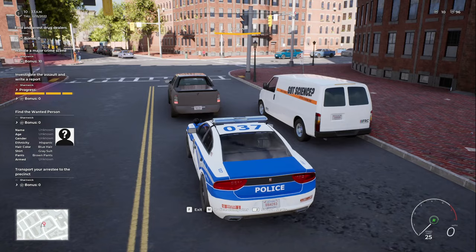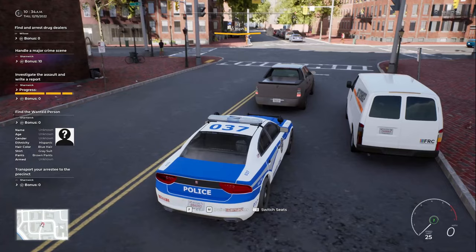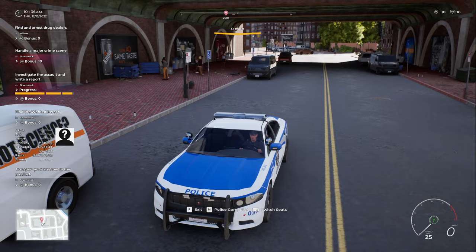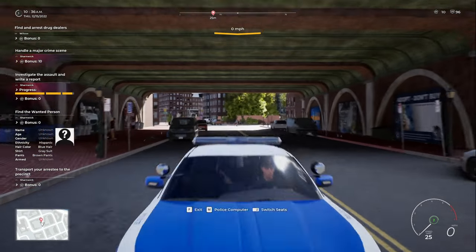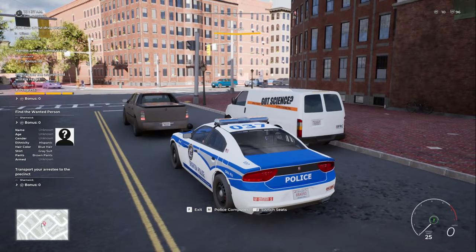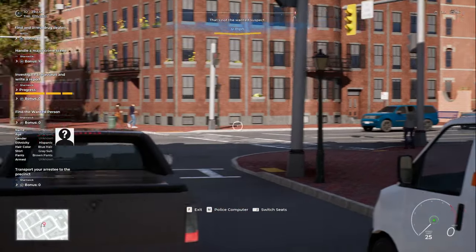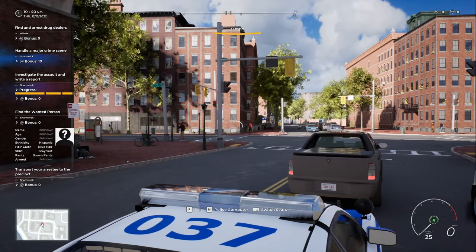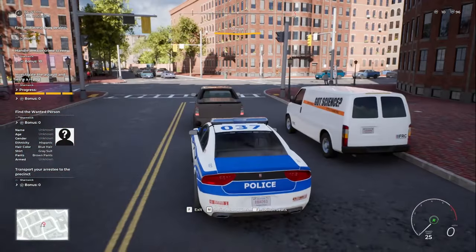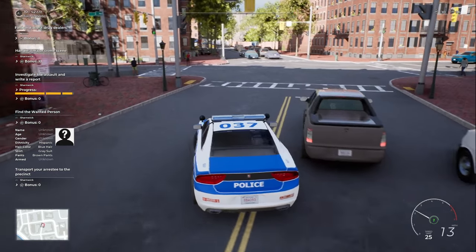I'm going to assume — and this might be a bad assumption — that the suspect is female, because I have never seen a male with blue hair in this game. We're going to keep our eyes peeled. Anyone with brown pants, gray shirt, or a gray suit is the suspect here. If we could get going, that'd be super helpful. That's a her, but she doesn't have blue hair. I can't tell if the light is green or red. Keep our eyes peeled — we'll find them. Is that her? No, blue pants — she's in the clear.